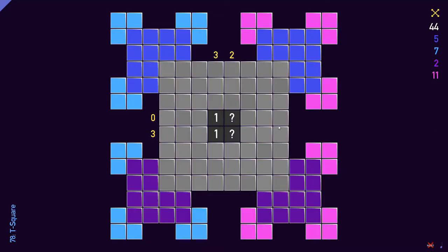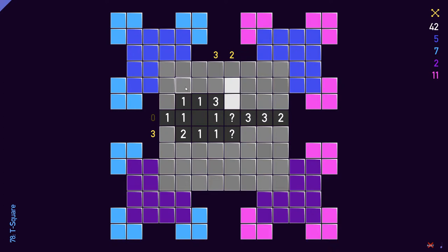Okay, puzzle number 78, T-Square. We have no mines in this row, so let's reveal all the tiles. Here we need one mine. Here we can only have one mine. So for the three, we need one mine here and we can reveal this tile. Here we need two mines and we have them already, so I can reveal the remaining tiles. And since I can only have two mines here, I need a third mine here for this clue. And it also means I can reveal these two tiles here. I can reveal this tile here, because we have two here according to this clue. So the third mine for this clue is here already; I can reveal this tile.